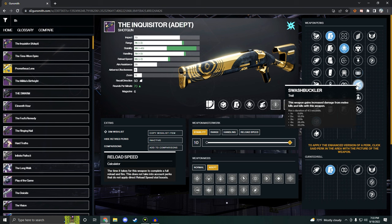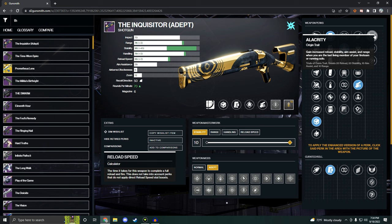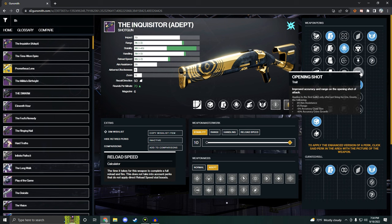I really like swashbuckler right here. There's something about going on Titan, body shotting with this thing, getting knockout, meleeing, getting max stacks of swashbuckler, and then just running around one-shotting to the body — it's super satisfying. Remember, this thing has alacrity too, so if you're in Rumble or something you can get an extra 10 aim assist from alacrity, an extra 20 from opening shot, and this thing's going to shoot like actual nuclear forward — it's going to be shooting literal 18 wheelers.